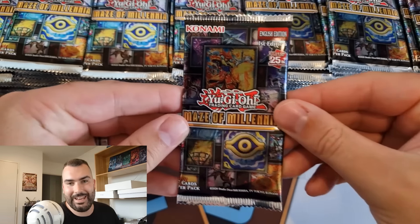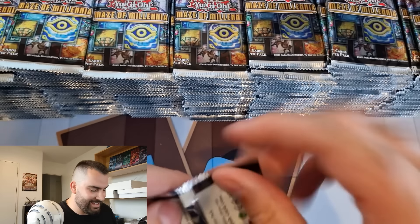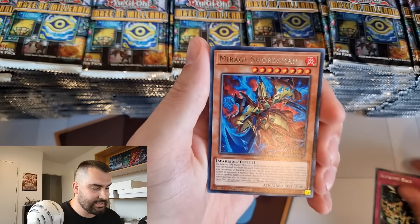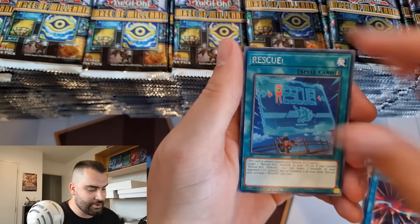Welcome back to Card Spot, my name is Ethan and today we are opening up a case of Maze of Millennia, which is the brand new set here in the TCG, including such cards as Bonfire, Triple Tactics Thrust, and of course Transaction Rollback if you're a Labyrinth player.